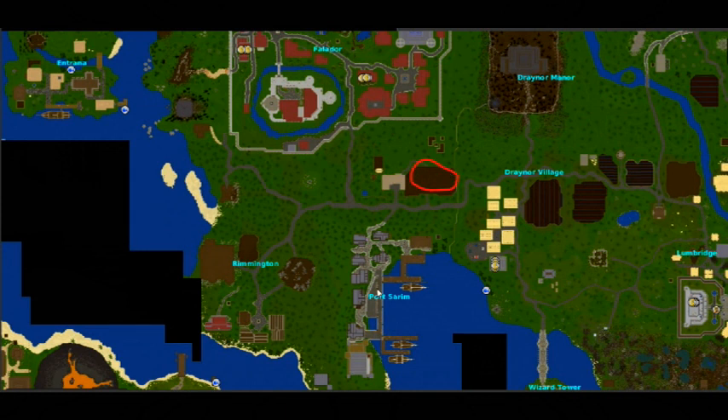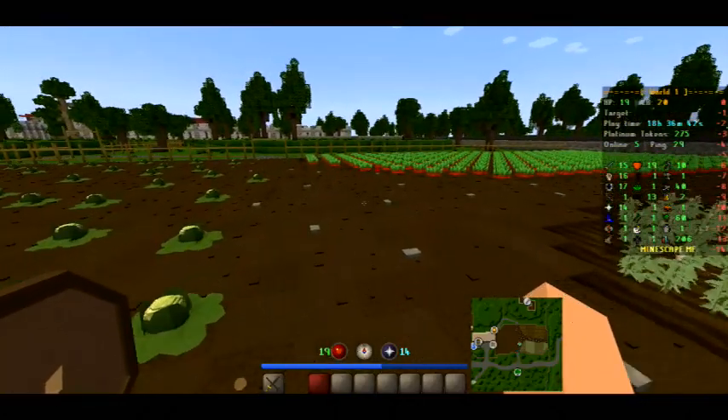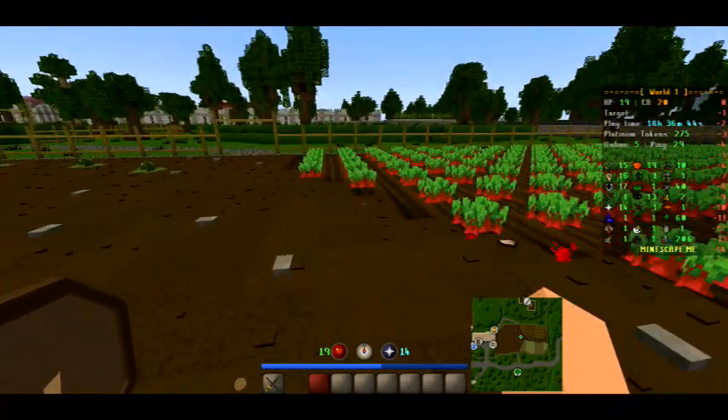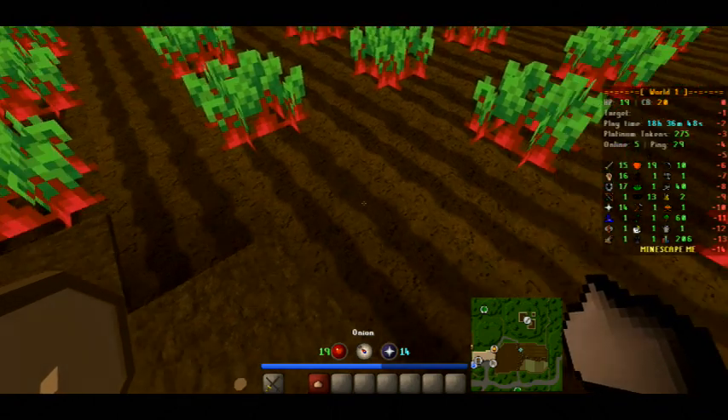For the onion, it's just north of Port Sarim. If you come from the magic shop you can just come up here, or you can teleport to Falador and come down, or use the home teleport from Lumbridge. Once you get to the farm, go through the gates, come to the farm patch, and harvest it to get an onion.